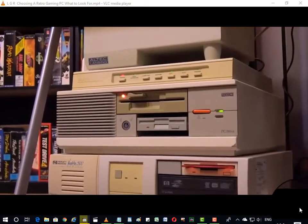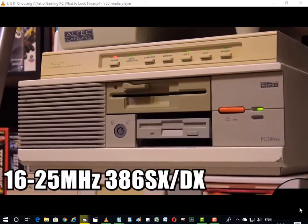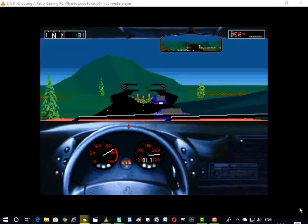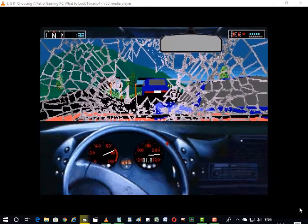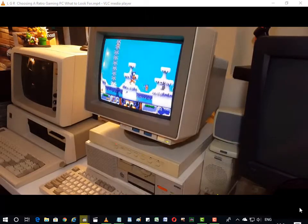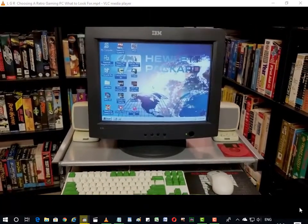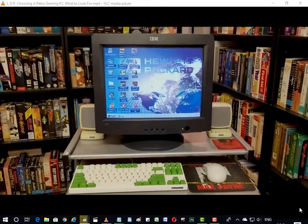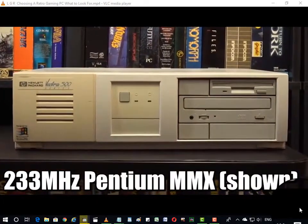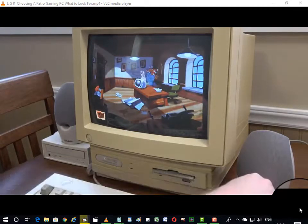A slight step up from these are the 386 machines I keep around — around 16 to 25 MHz, a 386 SX or DX. These are amazing for games that run too fast on even a mid-range 486 but are too slow on a 286 or 8088. Perfect for earlier VGA games and later EGA games, and I usually pair these with a Sound Blaster 2.0 or equivalent. I also keep several machines set up with Windows 3.1 and 95, with anything from a 100 MHz 486 DX4 all the way up to a 233 MHz Pentium MMX, usually with SVGA and a Sound Blaster 16.